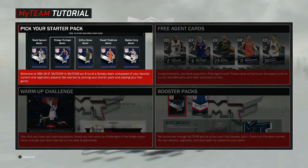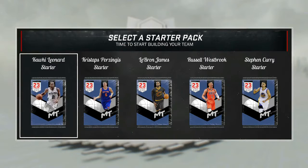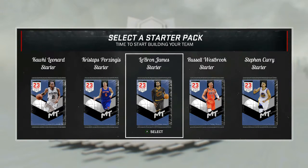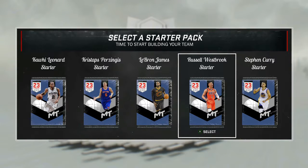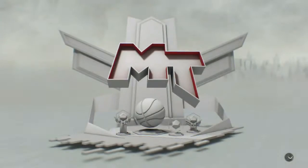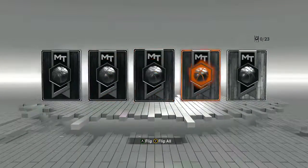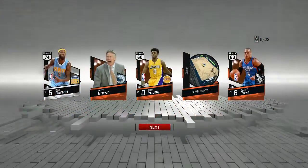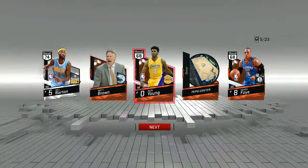We gotta pick our starter pack. I like Westbrook so I'm gonna pick that and see what we get for our starting pack. We get Nicky, Randy Foy, and Will Barton.